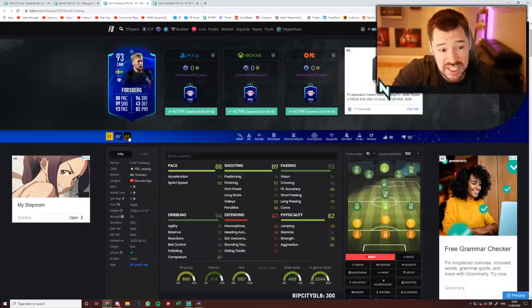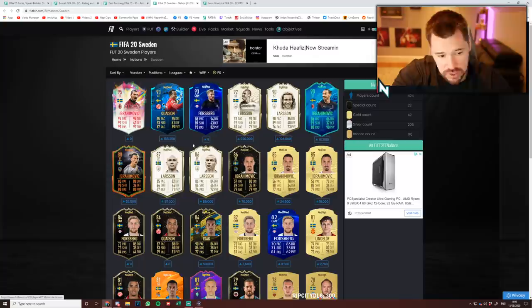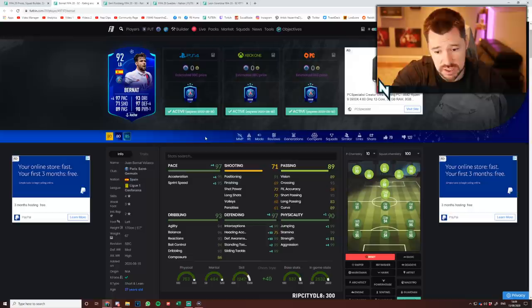Let's have a look at what the boost was from the 84. They gave him 16 pace, 16 shooting, 18 physical — that is a very, very nice boost for Forsberg. And in terms of Sweden, you've got Ibrahimovic, you've got Kaysen, you've got Icons, you've got Isaac as well, Augustinsson with a special card. You've got the makings of an okay Swedish team. And for Bernat, an anchor for me would be the one straight away. I rate this very highly for quite simply just an 84 rated squad. Four-star skill moves, brilliant stats, great pace, great dribbling, great passing, very good physicals, very good defending. I personally think this is a really, really good card.